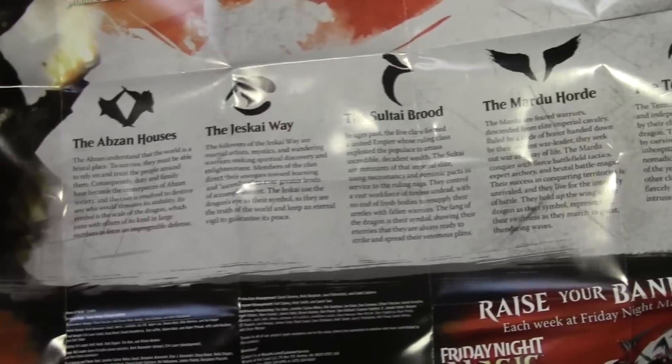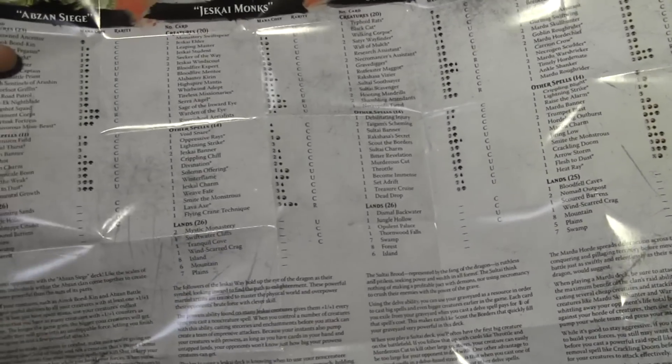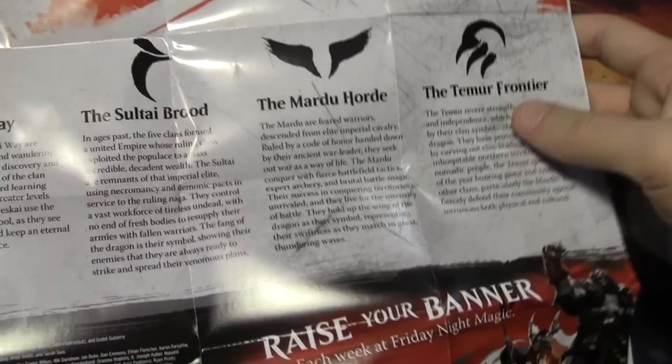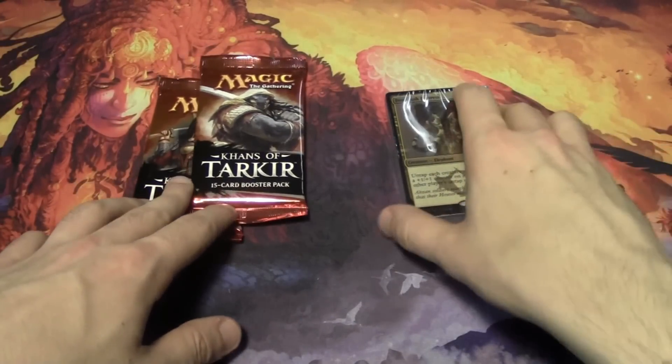With this insert, this is going to talk about the Khans of Tarkir set and the clans that make up this set — the five different clans — and give you a little bit of background. On the flip side of this insert, it actually has all of the deck lists for the intro pack. If you guys are curious about the other ones, all of that is available on the backs of these inserts. Otherwise, you can find the deck lists pretty easily online. If you guys want to see a firsthand look at the intro packs, you can subscribe to the channel — we're going to be opening up all of them here.